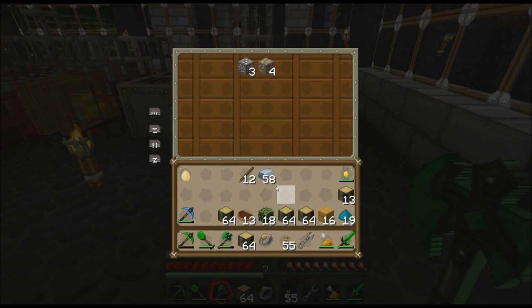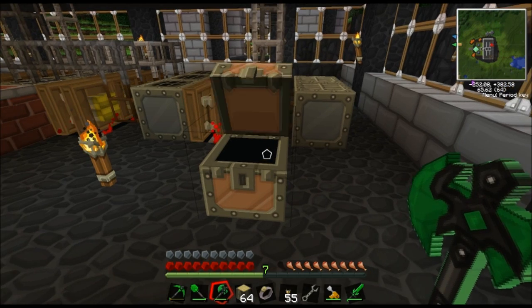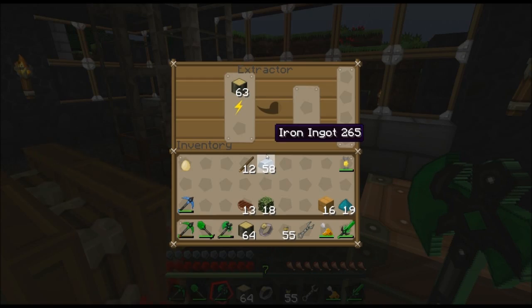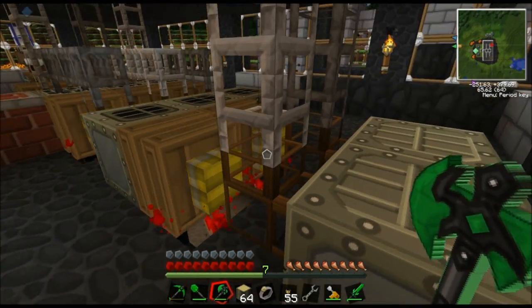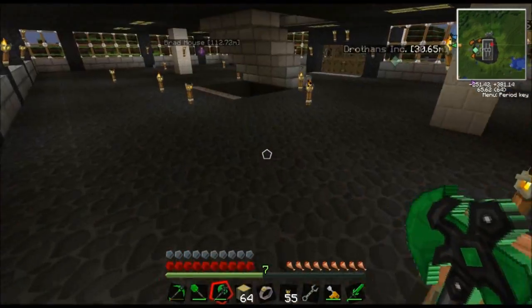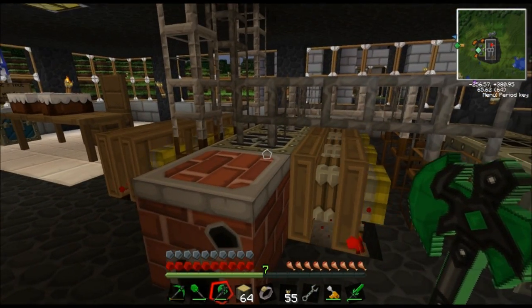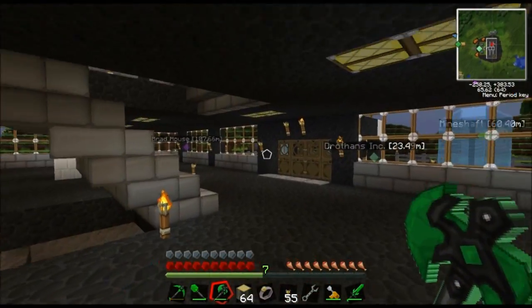So we'll put all the rest of this in here to deal with later. It's turned it into rubber - it should pump out. Yep, pumping it out, goes up the pipe. Same with all these - if I were to put in some ores or something, it would take it, put it into the furnace, turn it into metal, and then take it up into a storage place.